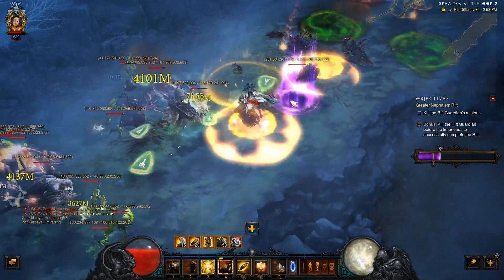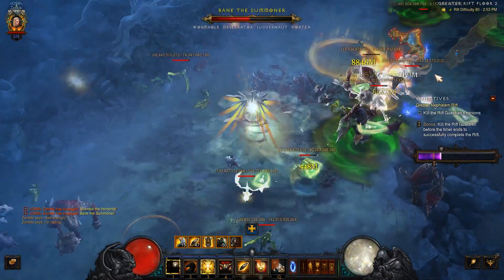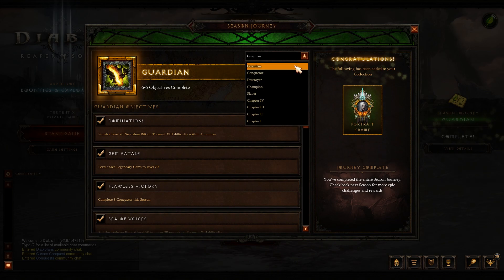There are a lot of steps in the journey that will complete all of the other steps at once. For example, getting three gems to rank 70 — that's a pretty easy one — will also complete all the intermediate gem rank steps like 25, 35, 45, and 65 along the way. On top of that, getting three gems to 65 counts as one of the conquests, so that's one conquest done conveniently while progressing your gems.